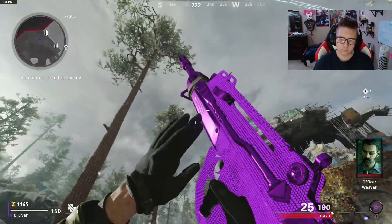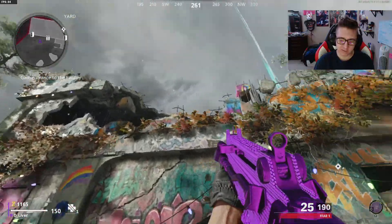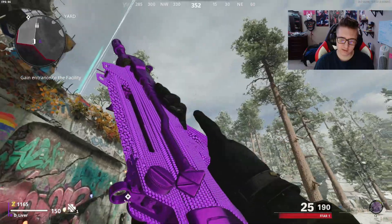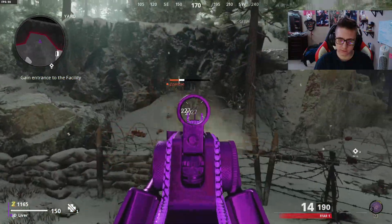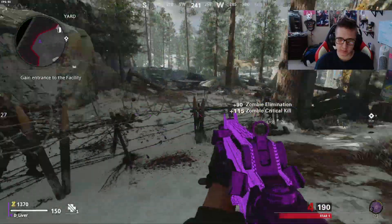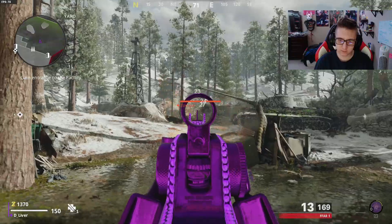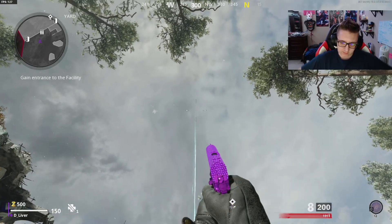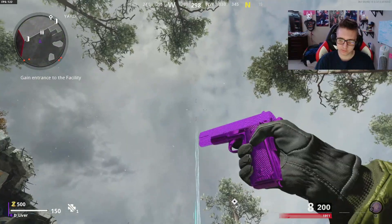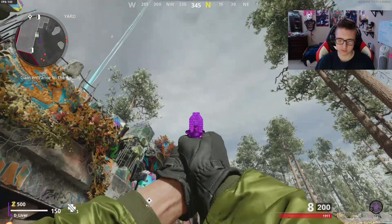At first I didn't really like this camo that much, but now that I'm seeing it on the different weapons I think I'm starting to like it a lot. If it were different colors, maybe it could be a pack punch camo for a zombies map or something. This is probably my favorite starting weapon in zombies in this game — the 1911.